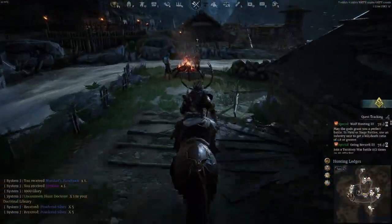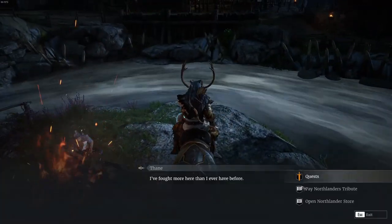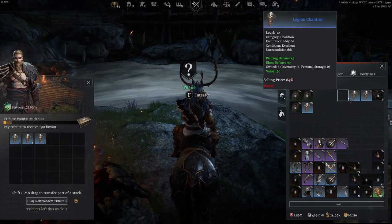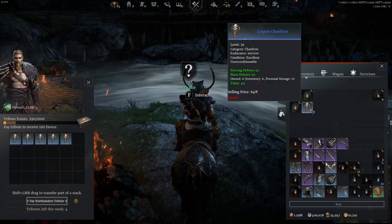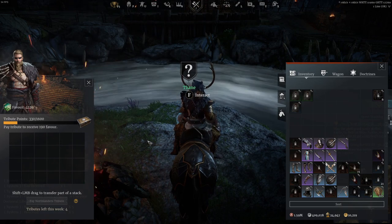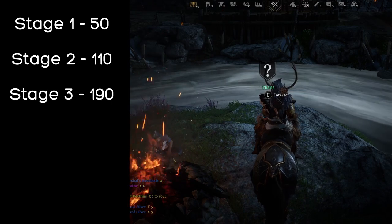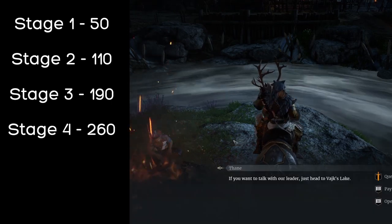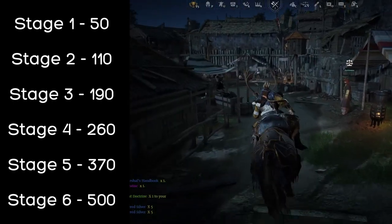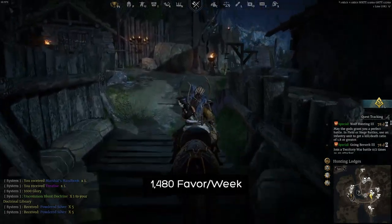The last method is the most complicated. Through Thane you can make Tributes. There are 6 stages to the Tributes — finishing each stage earns you Favor as well as a chest with attires. Each stage takes more time to unlock and gives more rewards. The Favor earned per stage is as follows: Stage 1: 50, Stage 2: 110, Stage 3: 190, Stage 4: 260, Stage 5: 370, Stage 6: 500. Doing all 6 stages in a week earns you 1,480 Favor.